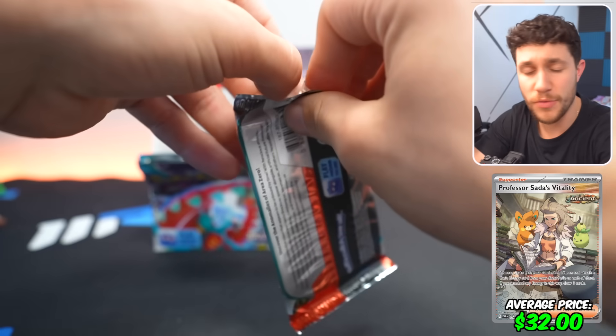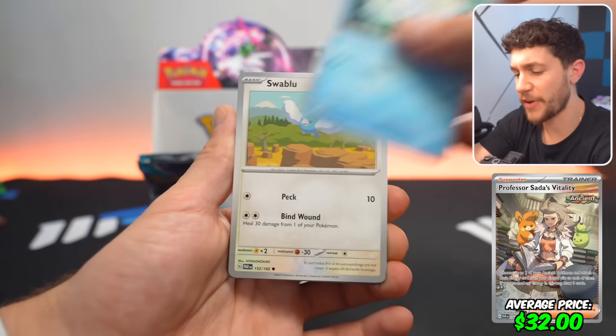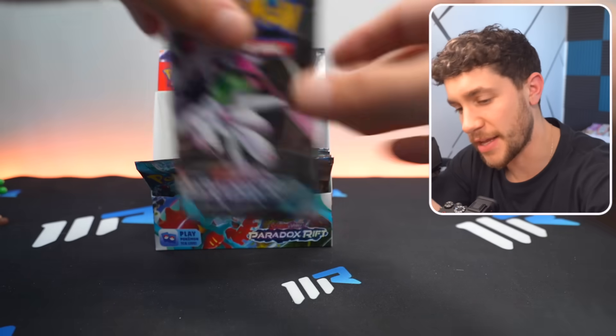Next card in terms of value is Professor Sada's Vitality SAR, selling for around $32 ungraded. Also, we have not gotten many hits lately — I don't know if you've noticed that, but I've noticed and it's been great.